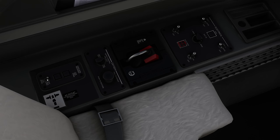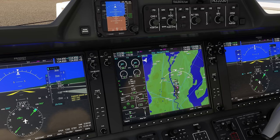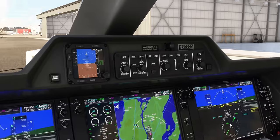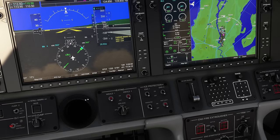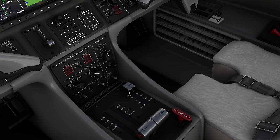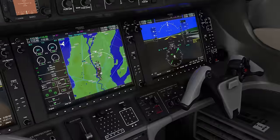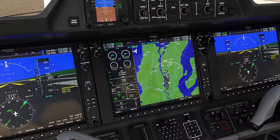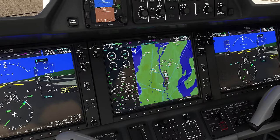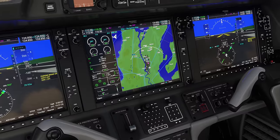CVR test — I can erase the CVR but I can't seem to test it, so we'll assume it passed. Fuel quantity: 690 pounds per side, perfect for our needs. Oxygen pressure — I couldn't find the test panel; if you guys know where it is, please put it in the comments below. Altimeter setting checked — it's 2992 today with fair weather. Flight plan entry: since the latest SimUpdate 14, we can do this with the keyboard now. Departing from KBFI — Boeing Field, King County.